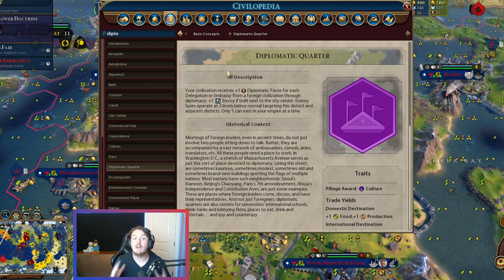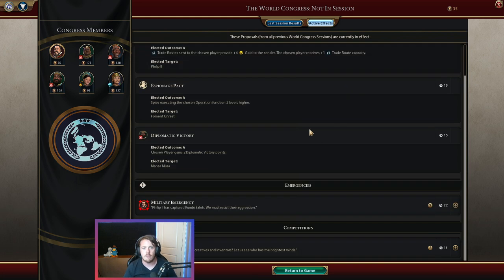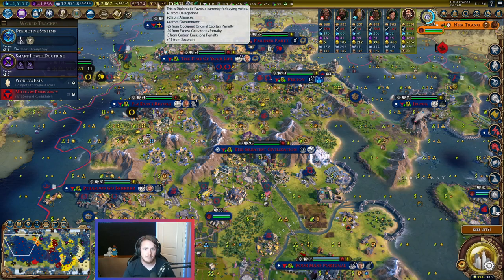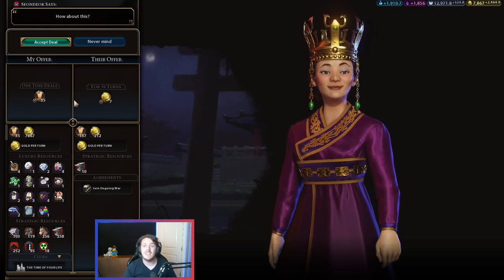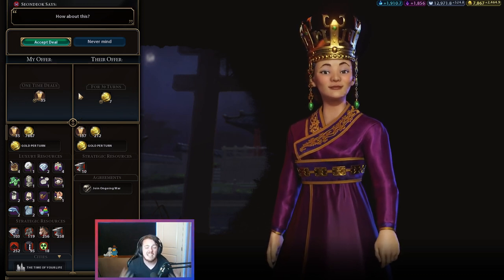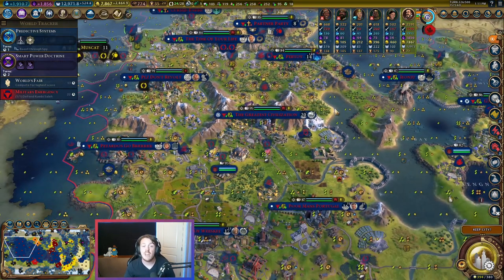Very briefly, let's talk about what you can actually do with Diplo favor. The main two uses are voting in the World Congresses and selling it. The thing I normally do with extra Diplo favor is just sell it. We have 35 Diplo favor here — and even late in the game, 35 Diplo favor is worth seven gold per 30 turns. So you're getting roughly four gold per turn by selling your Diplo favor to the AI. Either way you win — you either have extra Diplo favor for Congress votes, or you have loads of extra income coming in. Either way, you're ahead.